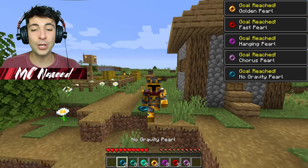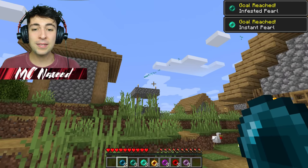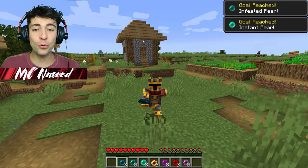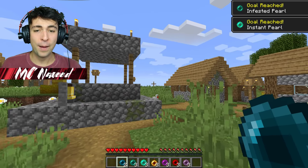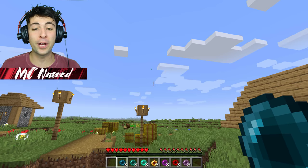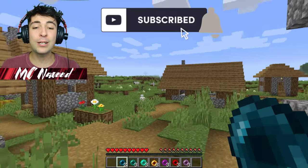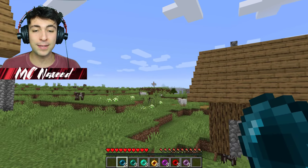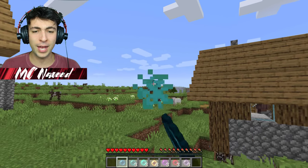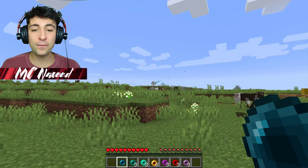I'm going to do the no gravity pail. Wait — where's it going? It's going all the way over there. Maybe we messed up, but it seems like it will just keep on going forever. That's perfect! So it doesn't actually have the little curl effect or the curve. I'm going to shoot it at the tree right over there. There it goes — get ready, it's about to teleport us over there.